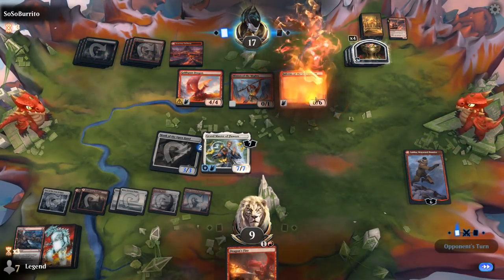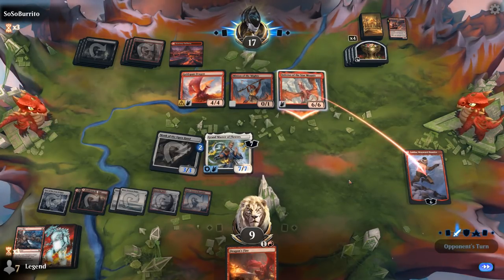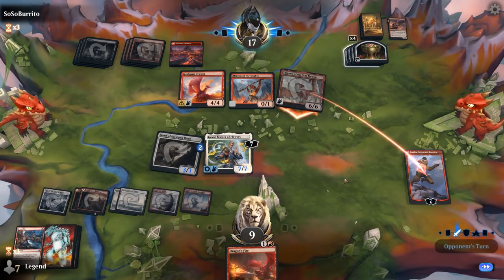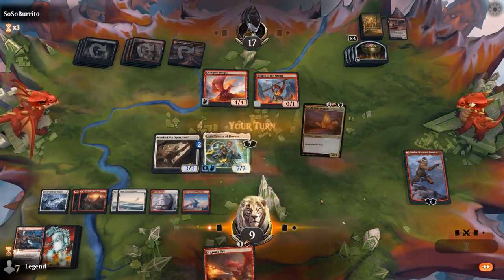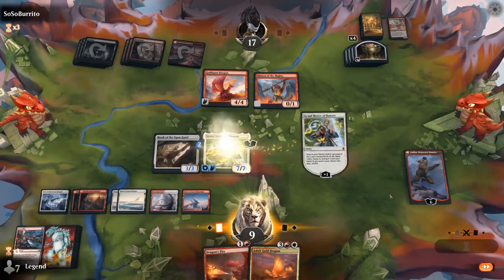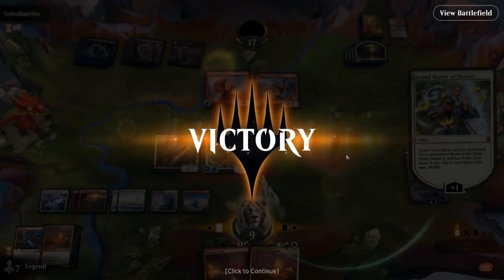Inferno of the Star Mounts shows up from the opponent, which is pretty strong with all those treasure tokens they can sink into it. But our indestructible Grandmaster of Flowers can stop it, and Dragon's Fire can take it out. We search for a Monk to draw two with Luka. Dragon's Fire answers Goldspan, we still have an Adult Gold Dragon, and this game is over.